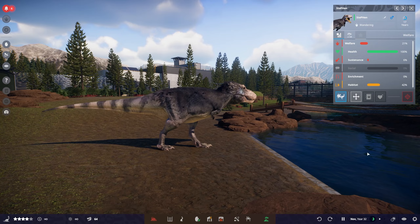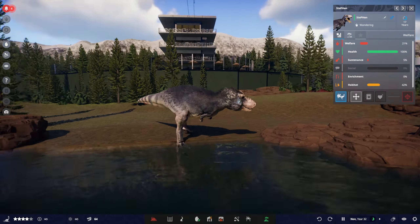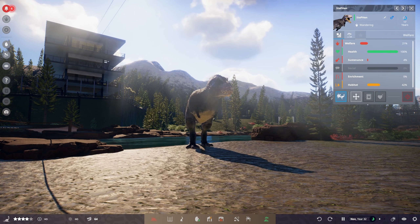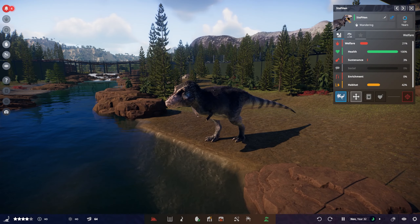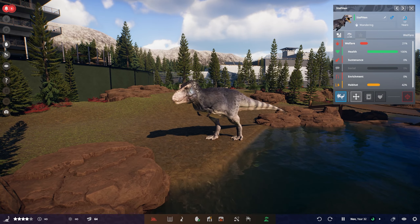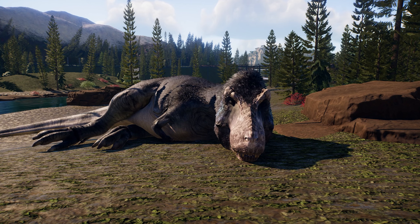We do have some new animal interactions here. We've got our Tyrannosaurus — this is Steepin, happily named by one of my mods, Lindsay. This is looking absolutely gorgeous. Honestly, I have got the biggest, cheesiest, most excitable smile on my face right now. So much love for this game. There are new behavioral animations for the Tyrannosaurus, Montosaurus, Iguanodon, and Parasaurolophus — four new animations to look out for.